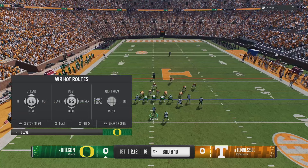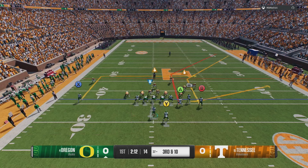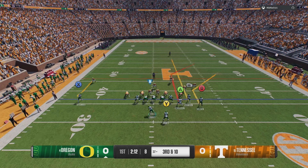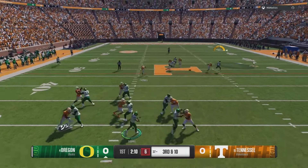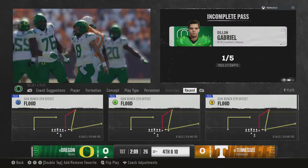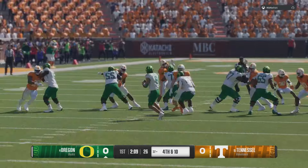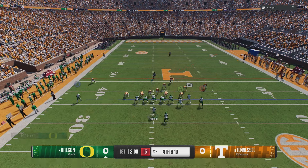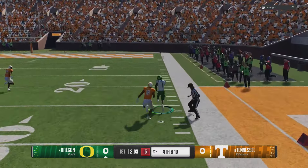We're going against somebody running that meta blitz we just dropped, so I want to show you something you can do if you know it's a blitz. Go ahead and put the outside wide receiver on a corner route, stem it down twice, put RB on a streak, leave everything the same. The go-to is 100% going to be this corner route — this will beat man coverage nine times out of ten if you can get the throw off. Stem it to that — that's the perfect yardage right there to get a good pass. You can see we just destroy man coverage — the stem-down corner route completely beats man coverage.